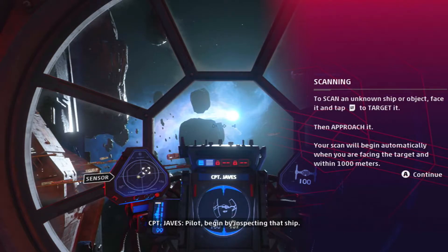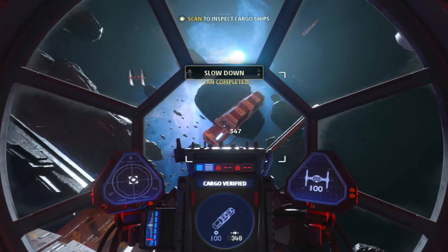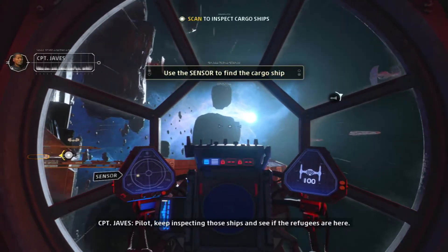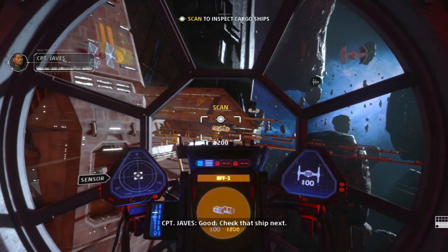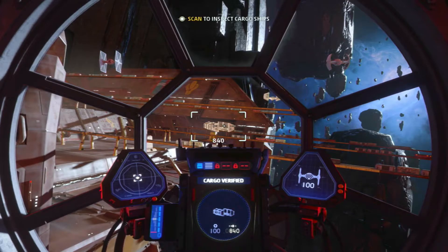Scan an unknown ship wherever I can face it, and tap Alt-T to target it, then approach it. Your scan will begin automatically. You are facing the target within a thousand meters. Okay, I'm trying to slow down. Let's see — can't see what's next. Oh. Scan completed.